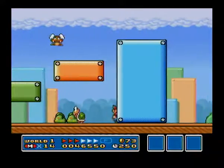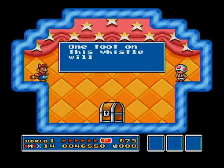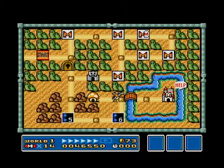Things can still hit you as you go behind the actual ending of the level. Open up the chest and you get a flute — a whistle — which will send you to a different world.